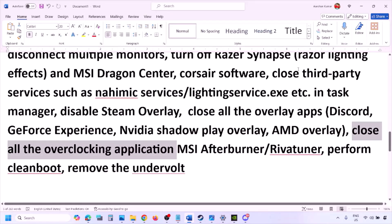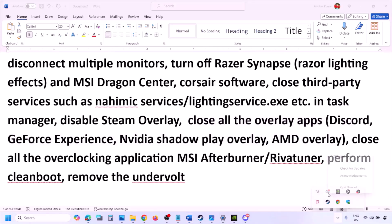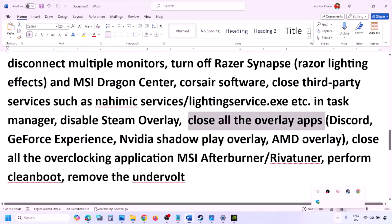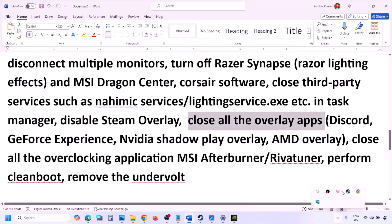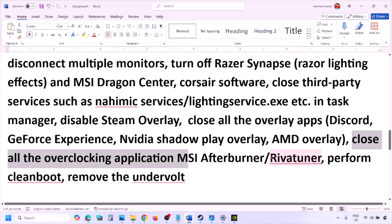For any other overlay applications, turn off the overlay within each application or simply close them all. Close all overlay applications and third-party applications. Also close all overclocking applications — if you have MSI Afterburner running, right click and close it. If you have RivaTuner Statistics Server running, close that as well.